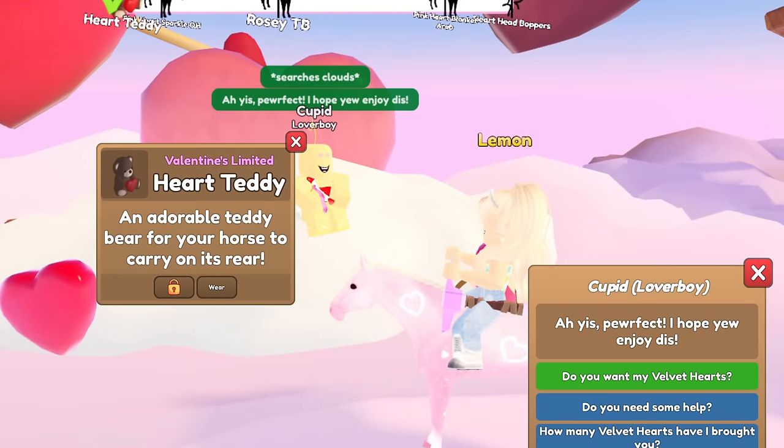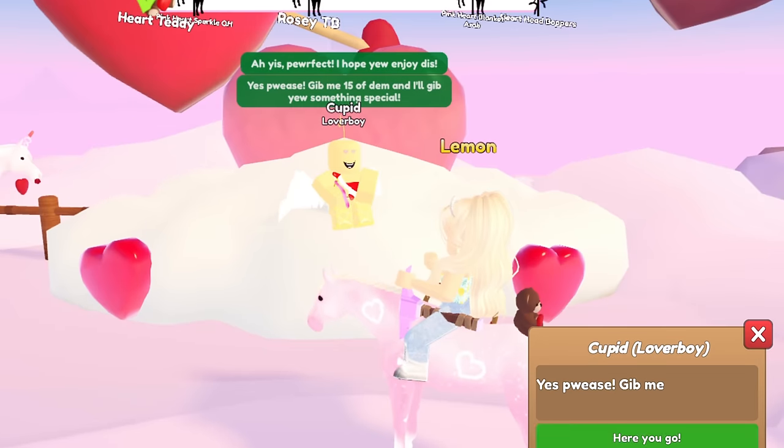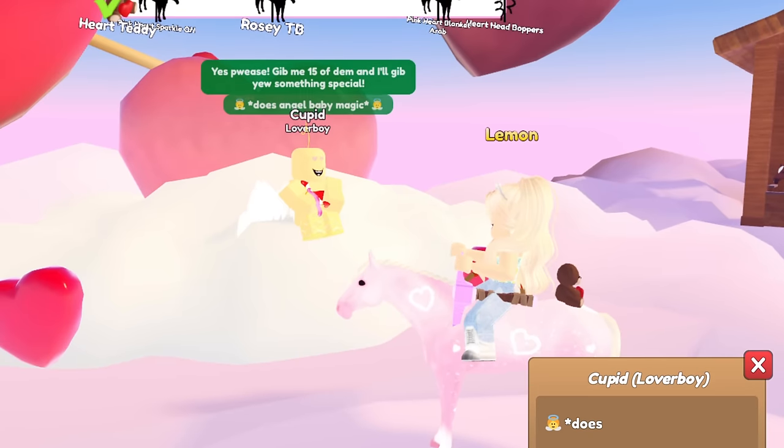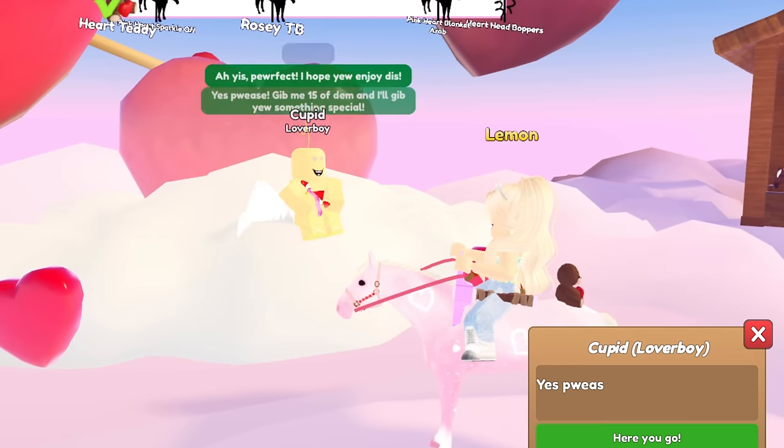To start, we got the teddy from the 60 milestone, which is pretty cute. The teddies are definitely adorable. Did you know there are actually panda bears? I got one last year — it was like a panda. Okay, rose halter, and it was really cute.